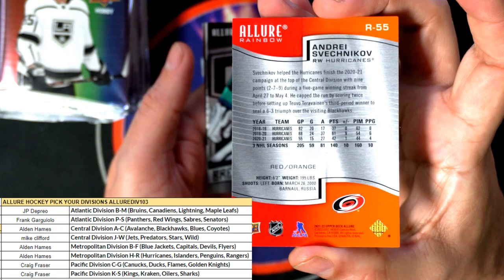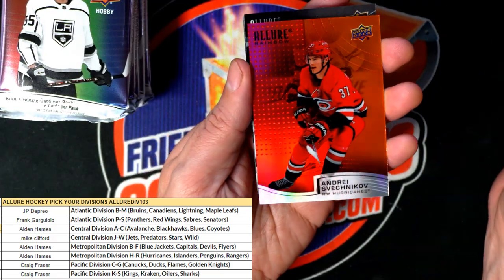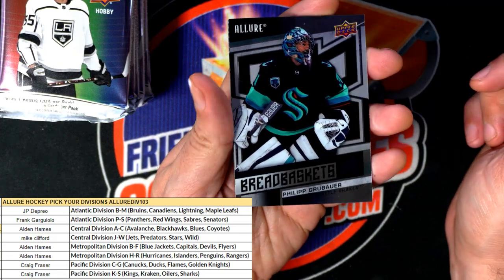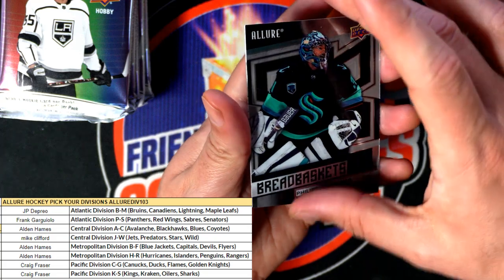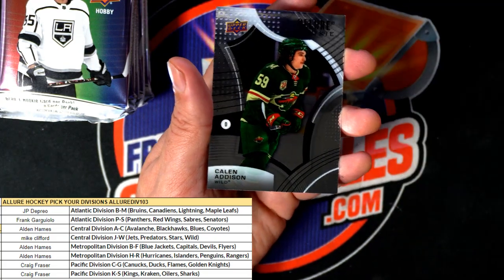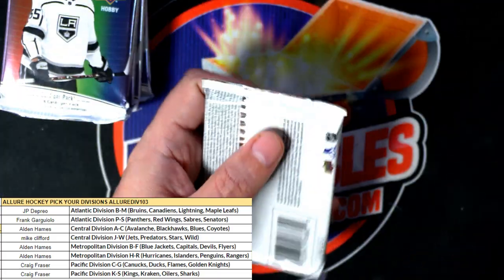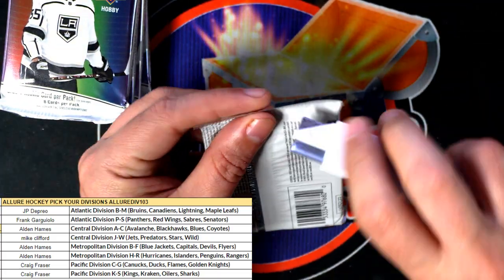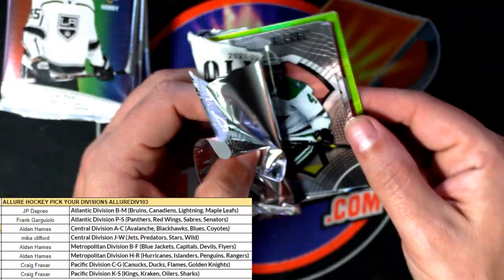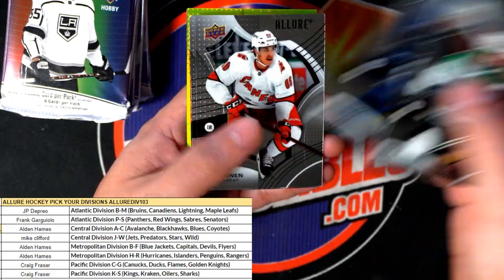Red and orange rainbow coming out here. Carolina Hurricanes — crackin'. There's one autograph in this box break and hopefully we can pull one of the big parallels in here. Good luck everybody.